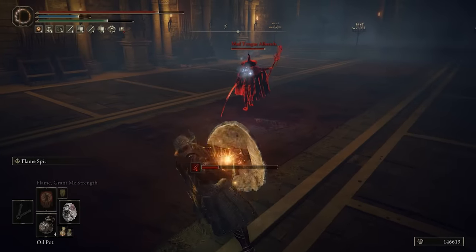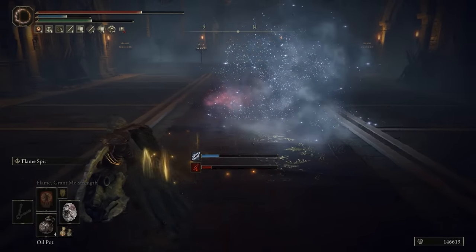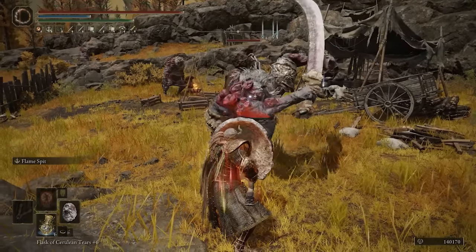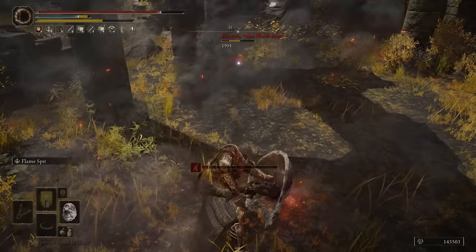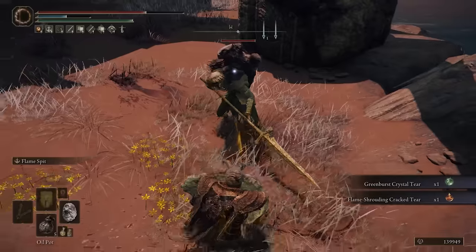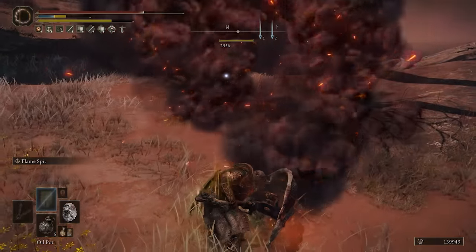Against some of these bosses, oftentimes this results in like one-shotting them, or at the very least performing a ton of damage. Another great advantage is the fact that once you fully charge it up, you basically hold it in a parry position, so anything that attacks you from the front won't really be able to do anything, and you're free to just unleash that extra damage.